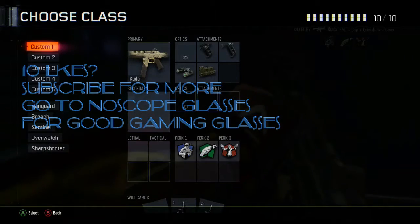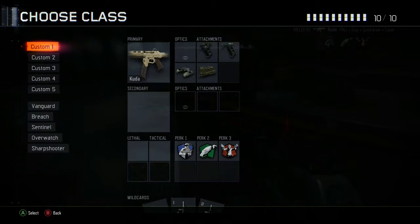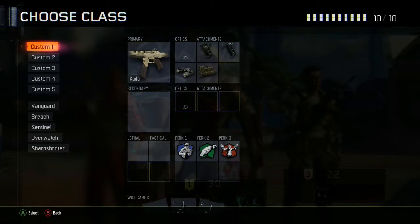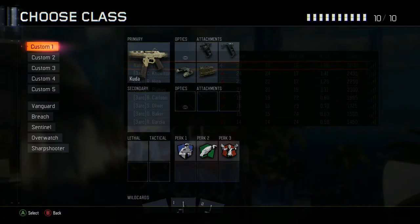I like it — here are my attachments. I'd say it's a good starting gun. I wouldn't recommend it for later levels because you'll definitely have better guns by then. The Kuda is just for guys who just got the game and really want to grind and get some levels. If you want to know the attachments, they're right there with all the perks — that's my class setup for it. Also, the map Aquarium is a longer range map — I'd definitely use an assault rifle, not an SMG, for it. Anyway, I hope you guys enjoyed this video, please like, and I'll see you guys in the next one.